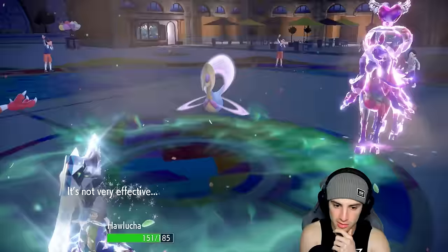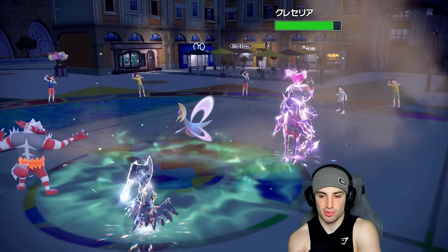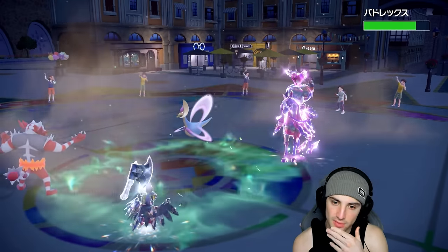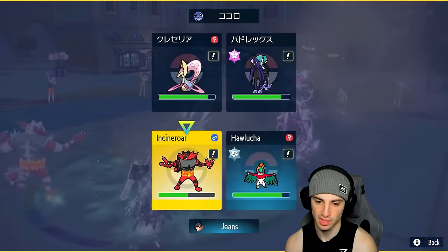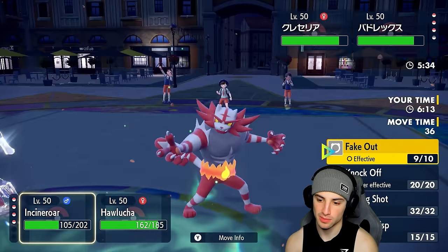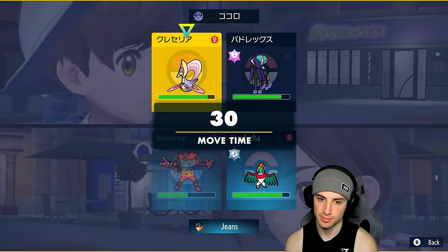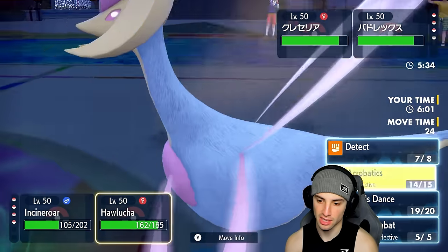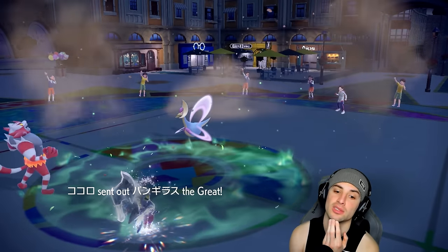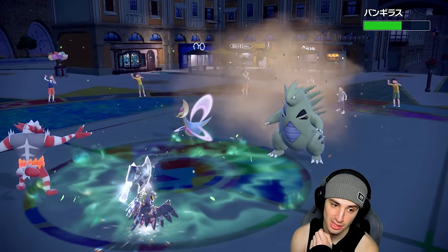They go for a second Lunar Blessing — fine, no damage. Everyone gets sandstorm damage except my Hawlucha. I'm pretty sure we outspeed. Do I read an Now You See Me switch? I could read it — but I'm going to go for Parting Shot and get out of here. Not reading the switch. They withdraw the horse; I'm Parting Shotting out. They go into Tyranitar — does a nice chunk of damage. They go for Lunar Blessing again — fine, I have plenty of Speed. Hard swap Incineroar — that's not bad.